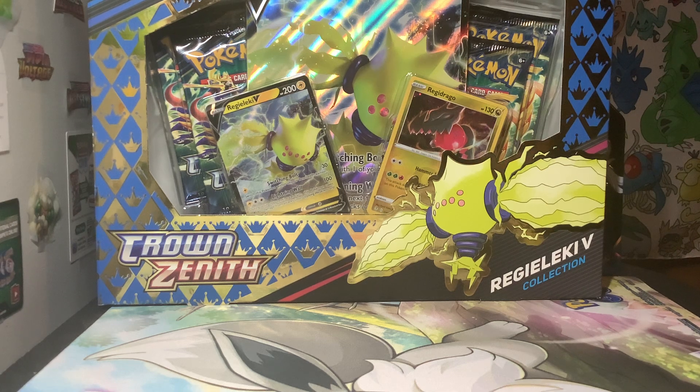It says Collection, but in all honesty it's just what you would expect out of a regular V-Box plus a Regidrago holo. They've done this a couple times — they did it with Pikachu where they just put a Mimikyu holo on the front and said Collection Box, but still only included four packs. So Crown Zenith, released on January 23rd, 2023 — two days ago for me, God knows how long for you — is a special expansion and the final Sword and Shield set until Scarlet and Violet comes out in March.